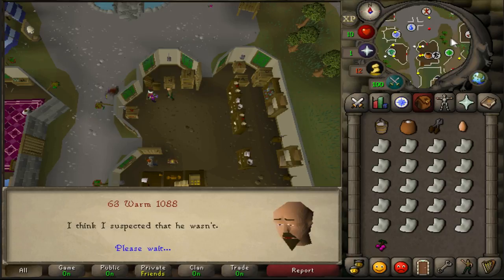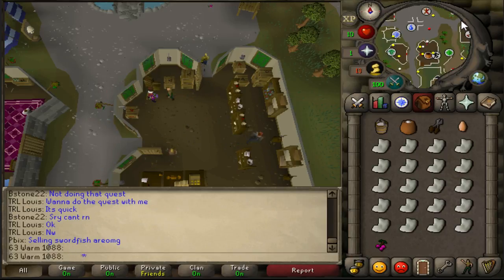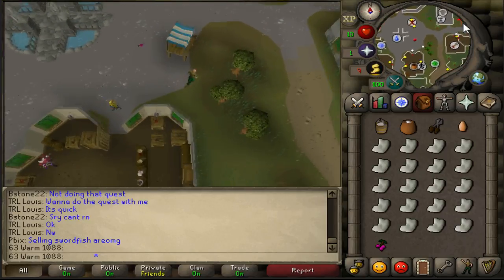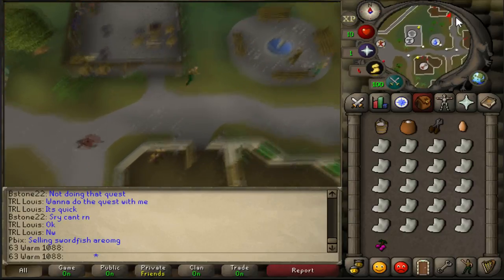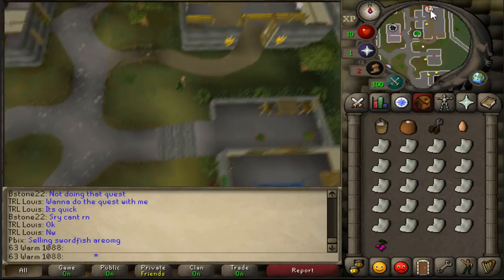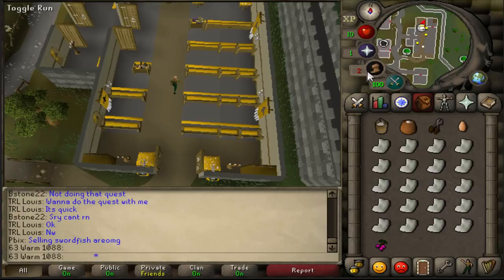Then he'll tell you that you need to go speak to Father Lawrence. Then you want to head northeast of the Varrock center to the chapel where you'll find Father Lawrence. Once inside the chapel, speak to Father Lawrence.